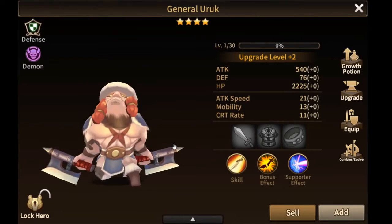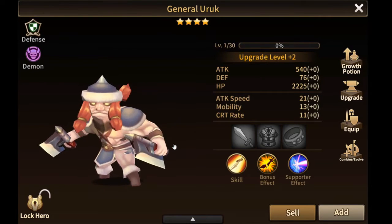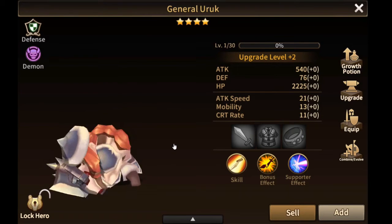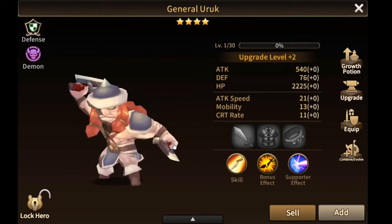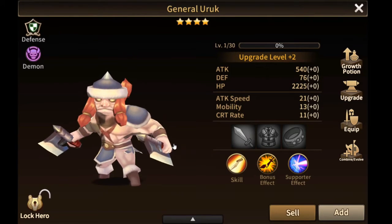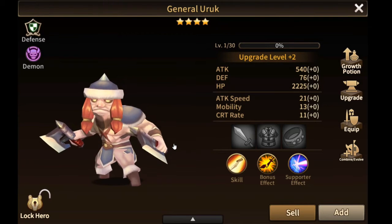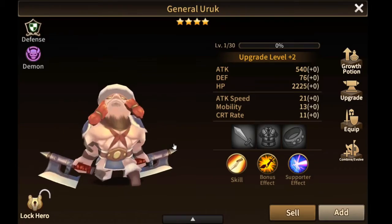Let's talk about 4-star heroes. They take 875 points to be upgraded to plus 7. If you are using 3-star heroes, you will need 18 of them, and 162,000 gold to upgrade them fully. If you are only using 2-star heroes, it will take 35 of them and 350,000 gold — almost double.